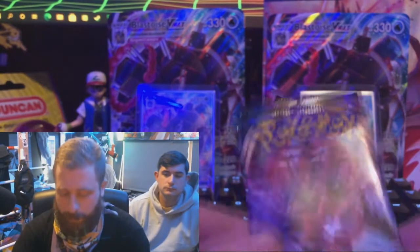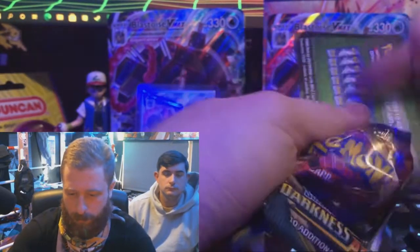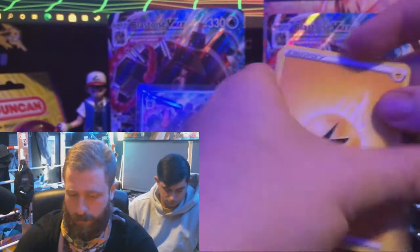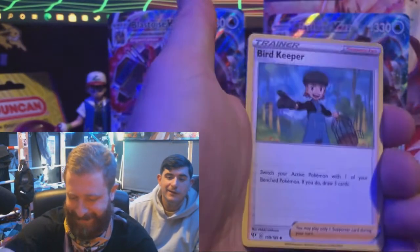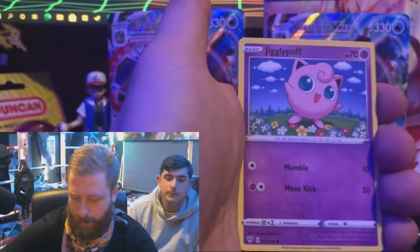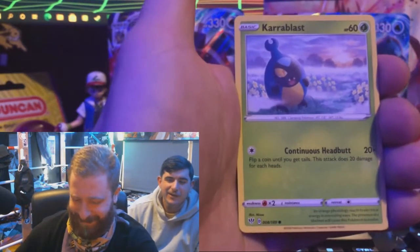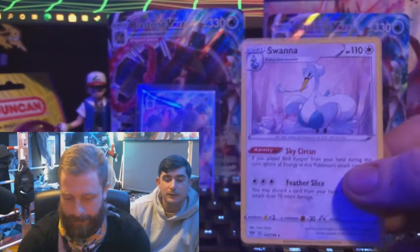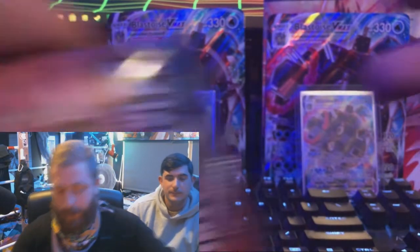Let's see what I get in the Darkness Ablaze pack. Dark Tricks - that's cool. Bird Keeper's kind of a cool card, it's like nostalgic. Torture Trap, Jigglypuff, Ducklett - like what, why would you. Carablast, Swana. Honestly those cards looked deceiving to me, I thought there was going to be a better card behind them. I thought I saw something.